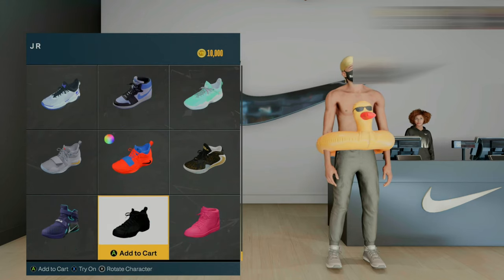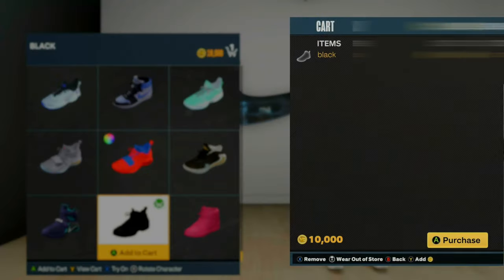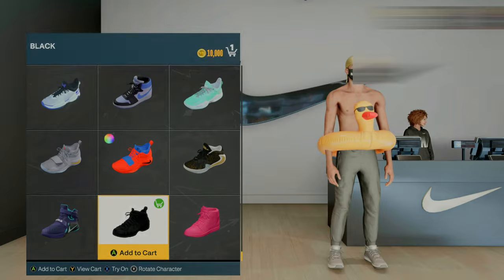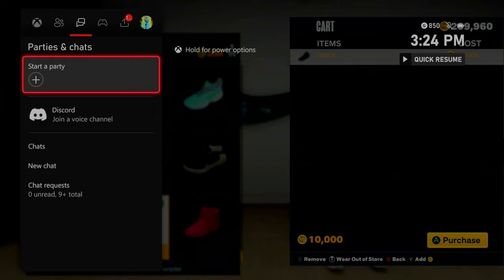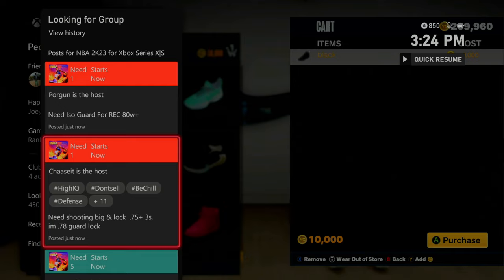You can see the all black shoe I made right there at the bottom. Go ahead and add this shoe into your cart. You can see my current VC amount — we're not going to spend any VC for this shoe. It would generally be 10,000 VC, but with this glitch you can get as many free shoes as you would like. Put the shoe into your cart, bring up the cart, then flick in on the right stick — this allows you to wear the shoe out of the store. As soon as you do that, simply join a friend that you have in the neighborhood from the community tab.